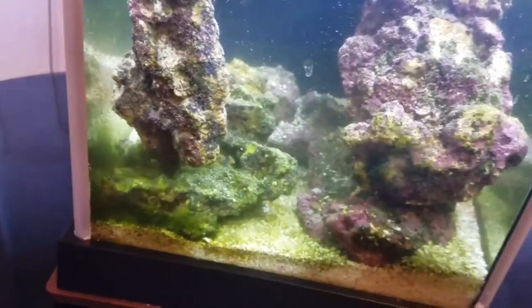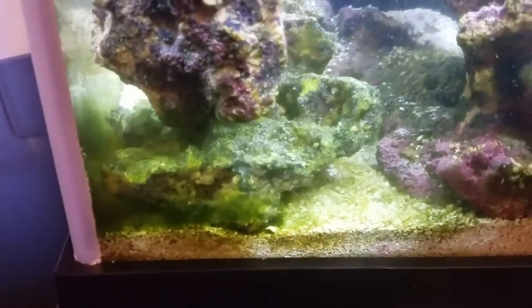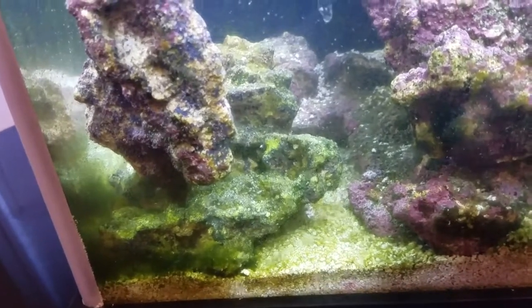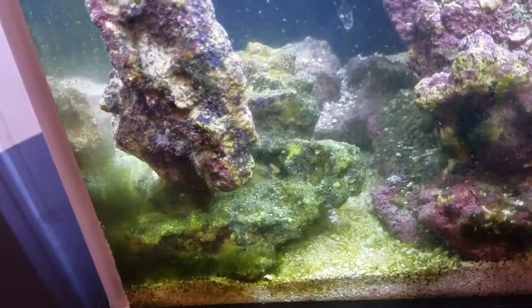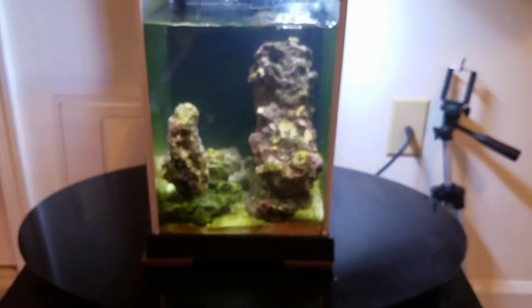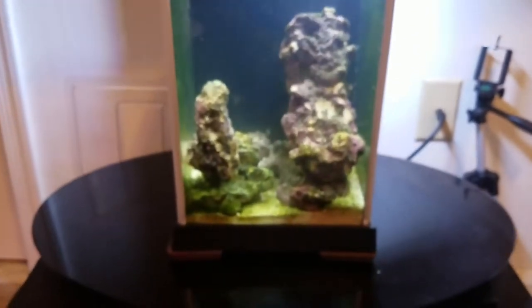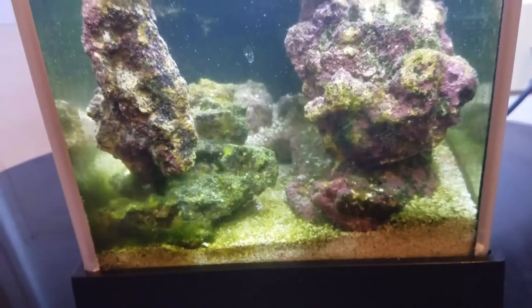I'm going to take the live rock out — at least the three pieces that are mobile — and do some cleaning on them, get some of the algae off. You can see there's really bad algae on that stone. Then I'm possibly going to do some rescaping just to get the layout right. I'm going to drop a lot of water in here, and I'll probably end up losing some of the copepods — maybe they'll survive, maybe they won't — but that's not a big deal.